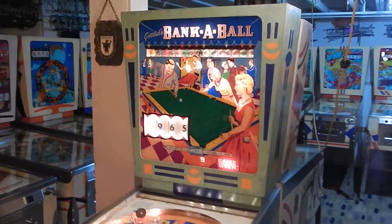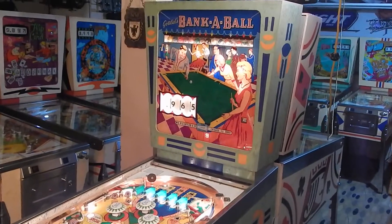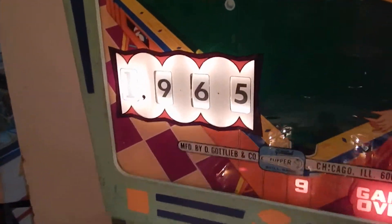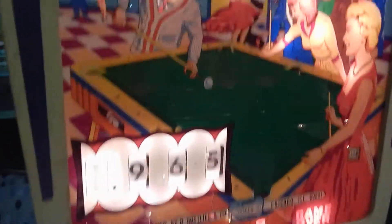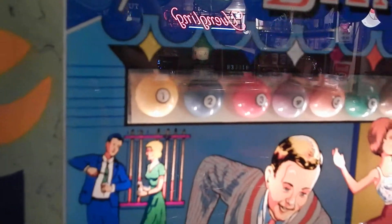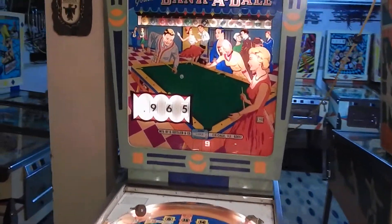Hi there, this is Vic Camp again and we're going to be doing another gameplay. This time it's going to be on this beautiful Gottlieb Bank-a-Ball 1965. As you can see, all the balls are up in the animation box — all the pool balls are up there. On the playfield we have a special wind lid here and special one lit here, low and high balls, and the game is over.